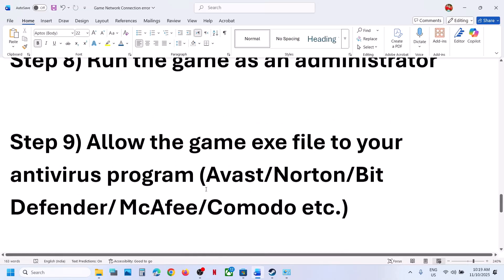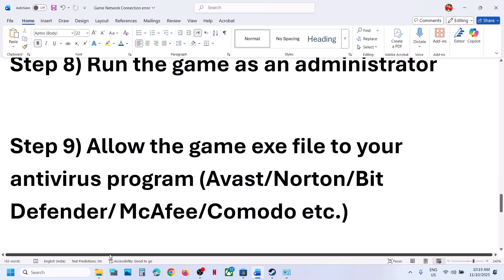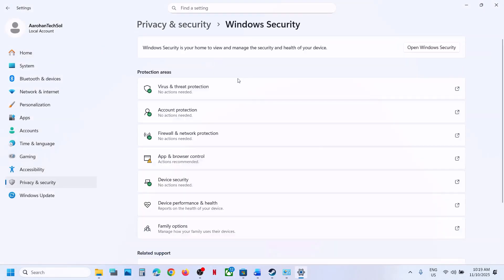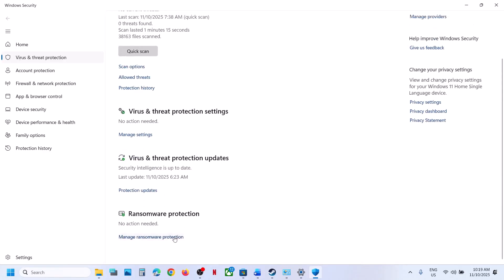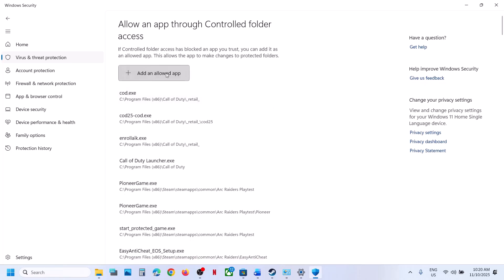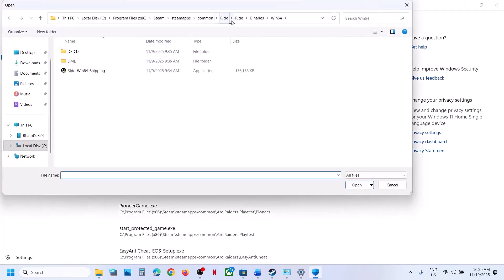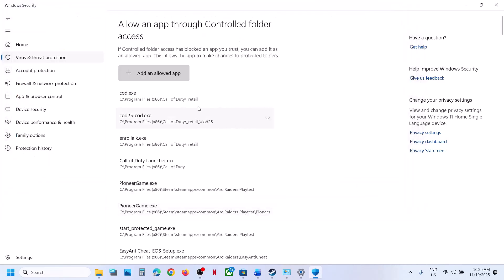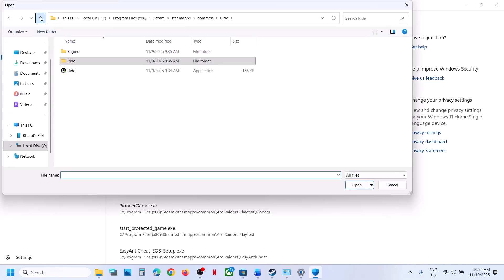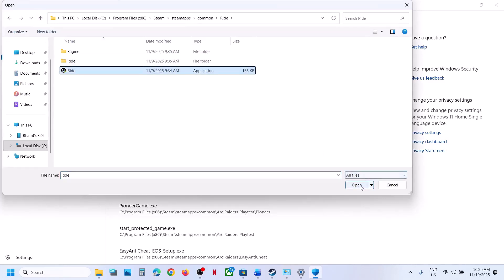Still not working? Allow the game exe file in your antivirus program. If you are using Windows Security, open Windows Settings, go to Privacy and Security, then Windows Security, then Virus and Threat Protection. Scroll down and click 'Manage ransomware protection', then 'Allow an app through controlled folder access', click yes. Click 'Add an allowed app', browse all apps, navigate to the game installation folder, select the game exe file, click Open. Then browse all apps again and select the first exe file — you need to add both exe files.